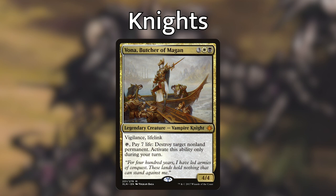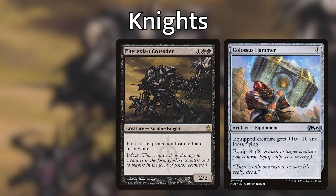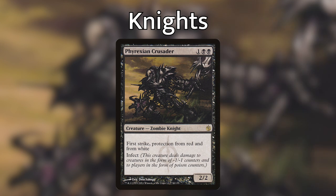Moving on to an absolute monster in this deck: Phyrexian Crusader. He's a 2/2 zombie knight for one and two black with first strike, protection from red and from white, and infect. Remember that Colossus Hammer? This guy is absolutely the most deserving knight in the entire deck to wield that hammer. There are plenty of ways in this deck to one-shot someone out of nowhere by hitting them with ten or more poison counters from this guy.